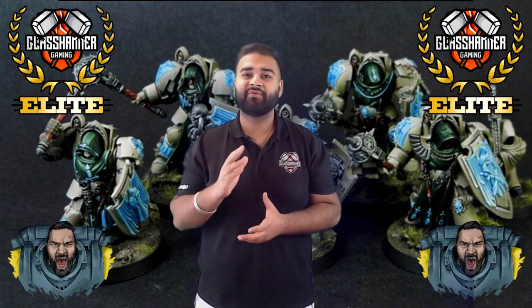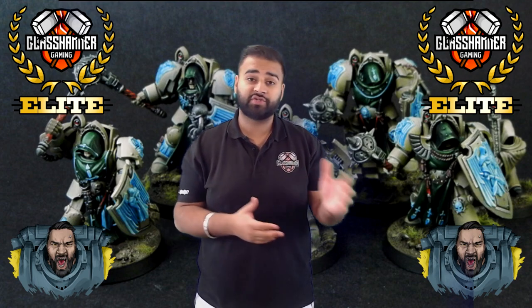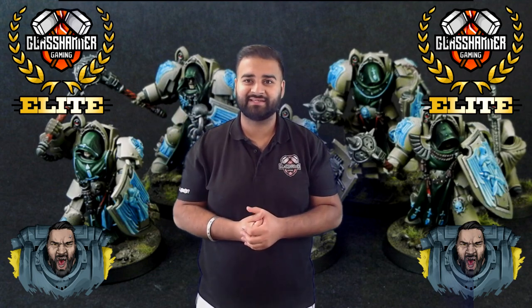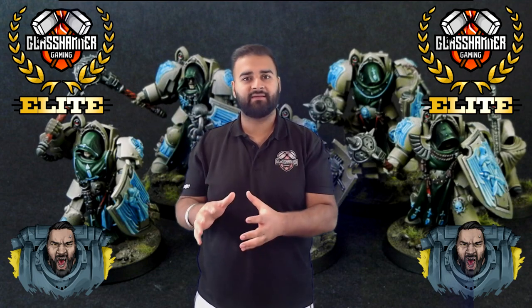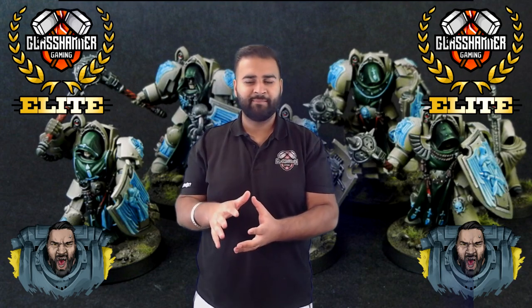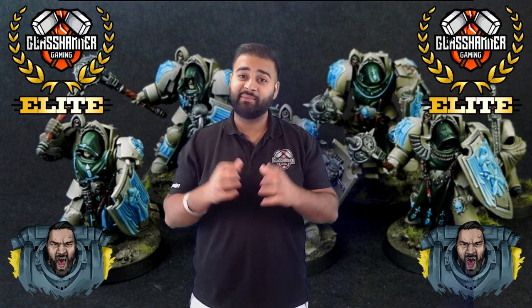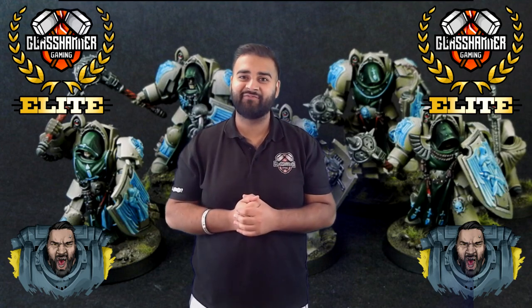You can only ever wound them on a roll of four, five, or six — unless you're shooting them with a gun weaker than their toughness, in which case you wound on fives and sixes. A strength-ten cannon will only wound them on fours, and that makes them really tough, super durable units. I think we're going to see quite a lot of them in the scene right now.